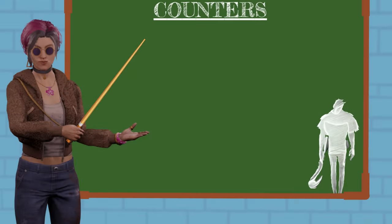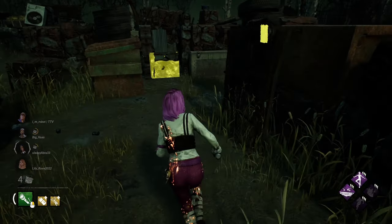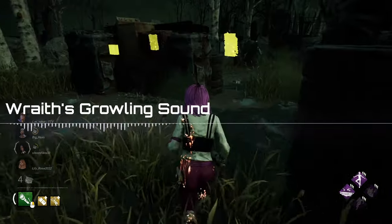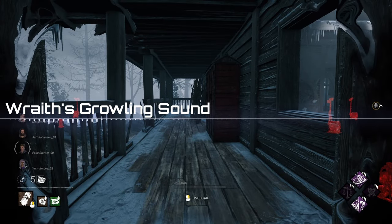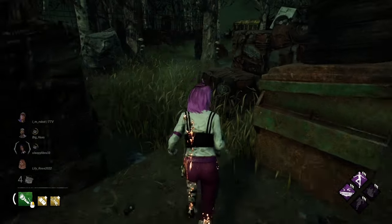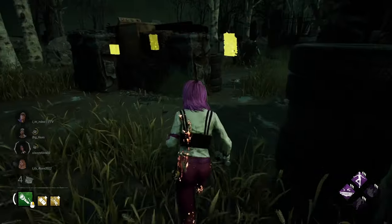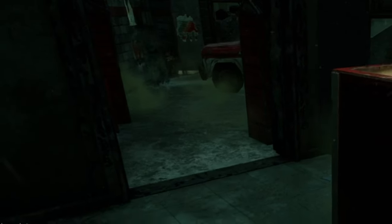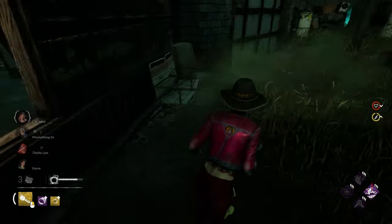Now let's talk about counters. Number one: listen for sound cues. Wraith excels at catching survivors by surprise. However, while cloaked, Wraith makes a distinct growling sound. You'll hear this when he's very close and that's an indication to start running away if you're sitting on a gen or doing something else around the map. But since he has to be uncloaked in order to hit you, and the action of uncloaking takes a bit of time, you may still be able to get away unscathed if you react fast enough.